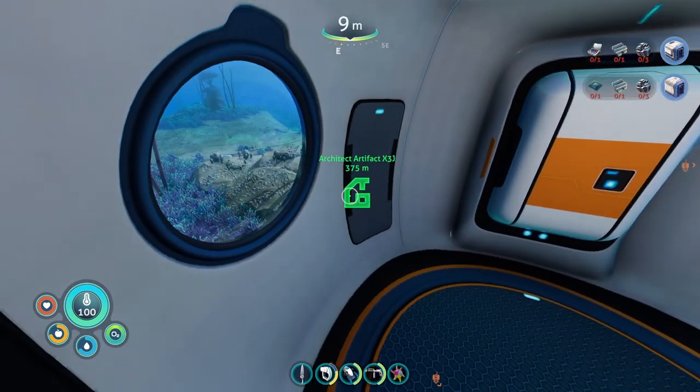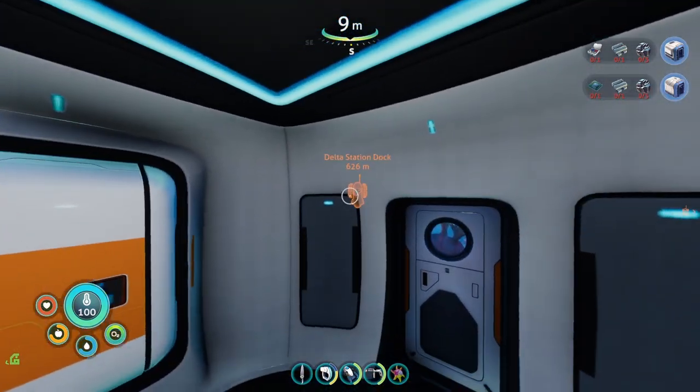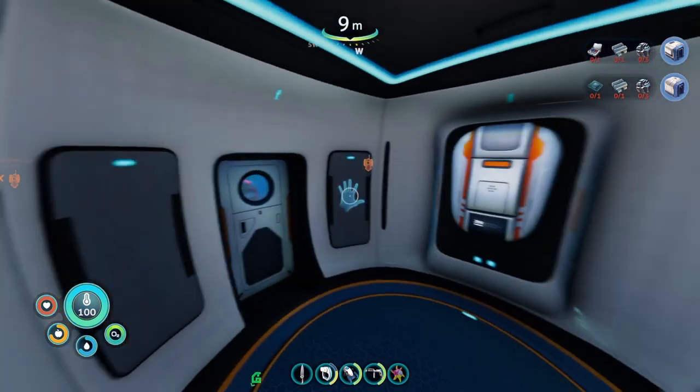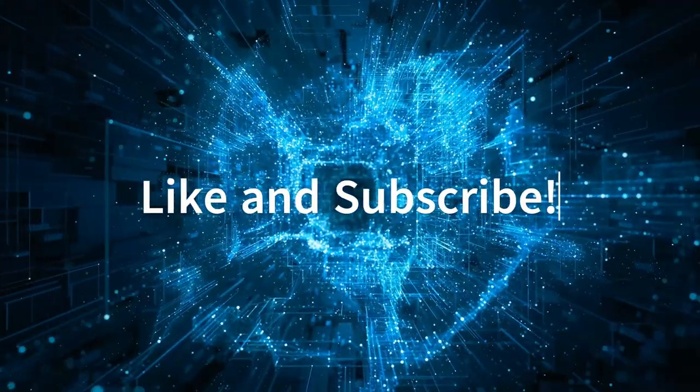There's the architect artifact very close as well. I could either do the delta dock or the artifact — probably the station dock first. But yeah, goodbye y'all, peace out.